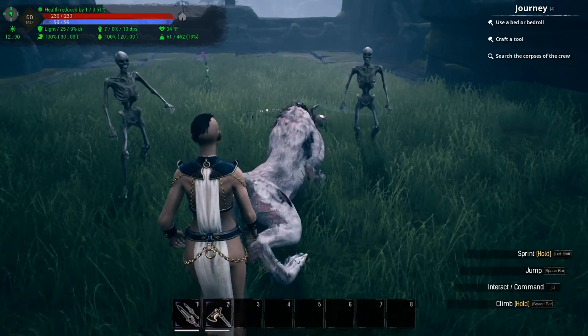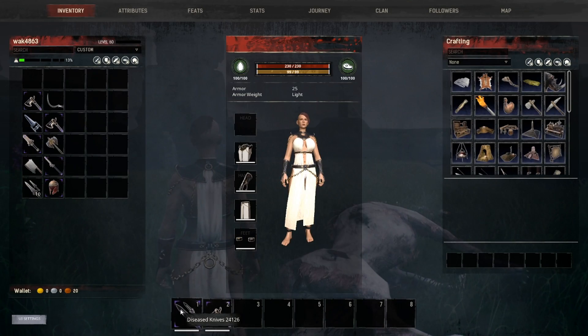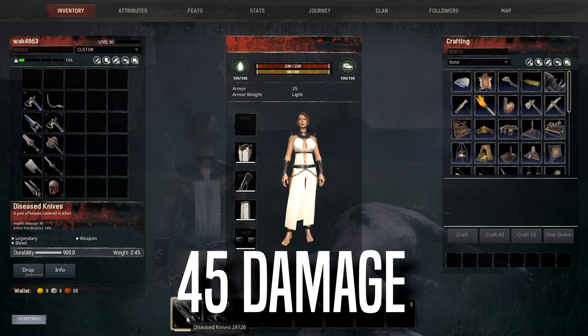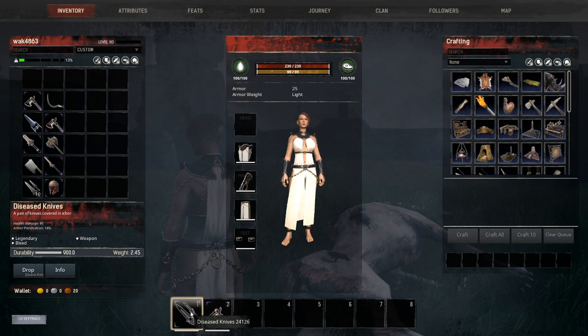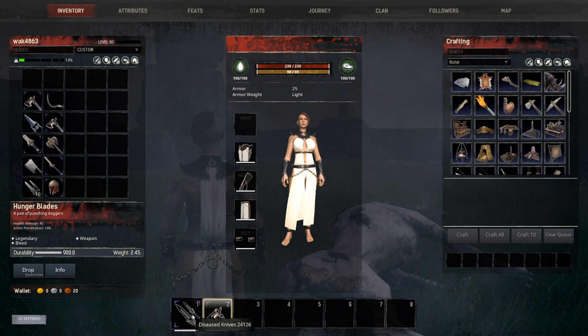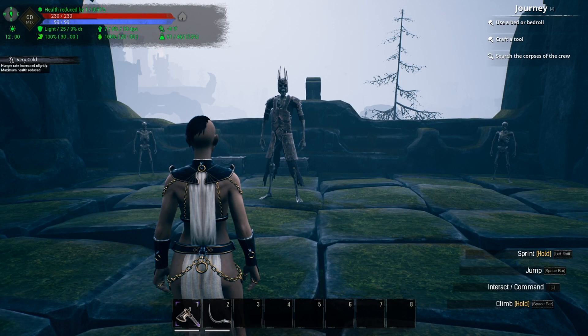You can add bleed and poison to him — whatever you have handy. He drops two daggers: the Disease Knives and the Hunger Blades. The Disease Knives have 47 health damage and 18 armor pen — they stack bleed and disease. I have a full guide to this boss on my channel. The Hunger Blades are regular daggers with 43 health damage and 19 armor pen, and they stack bleed. In addition, he can also drop the Doom Hammer, the Bestial Claws, and the Maw of the Hyena.